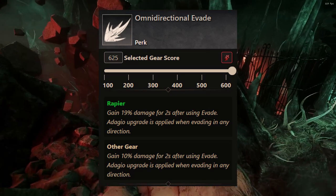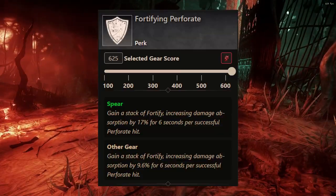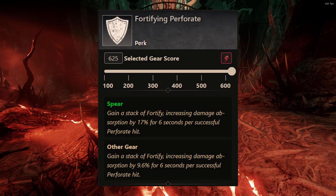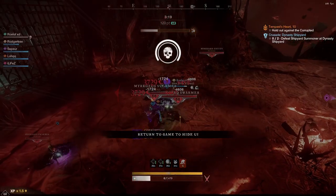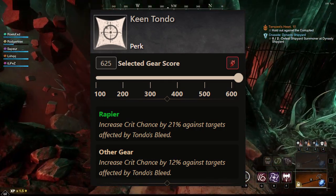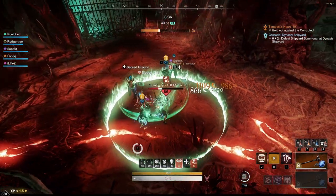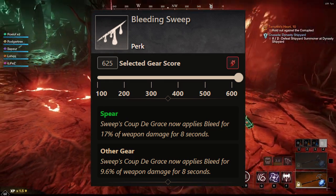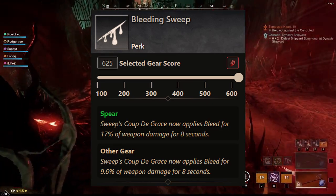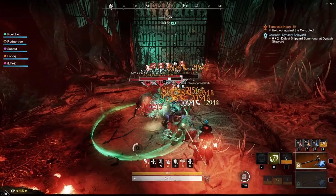We also have Omni Directional Evade, which gives you a 10% damage bonus for 2 seconds, and you can evade in any direction as well. Fortifying Perforate — gain a stack of Fortify, increasing damage absorption by 9.6% for 6 seconds. Keen Tondo increases crit chance by 21% against targets affected by Tondo's bleed, but it's 12% when it's on a piece of gear, and it gives everybody on your team a damage bonus. Finally, Bleeding Sweep applies bleed for 9.6% of weapon damage for 8 seconds, applying a debuff and helping you do overall more damage.